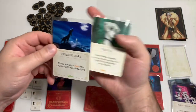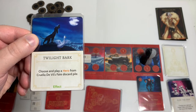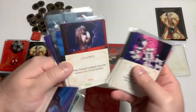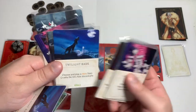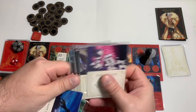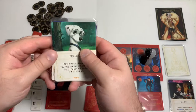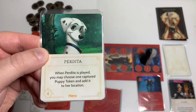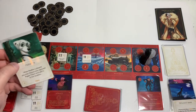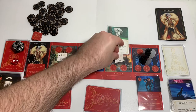We drew Twilight Bark and Perdita. Twilight Bark lets us choose and play a hero from Cruella's fate discard pile — the available ones are the Nanny, Colonel who moves a hero, and Tibbs. Perdita has four strength and when played, you may choose one captured puppy token and add it to her location. That would be worse for us, so let's play Perdita. We'll play her here, away from both allies and away from the other two, and put the Milk Farm puppy token there.